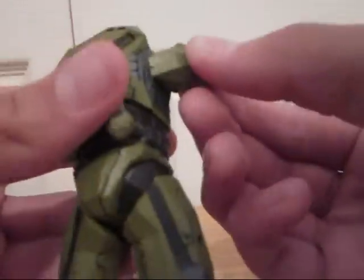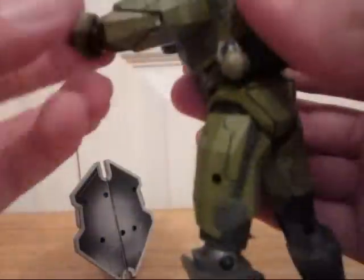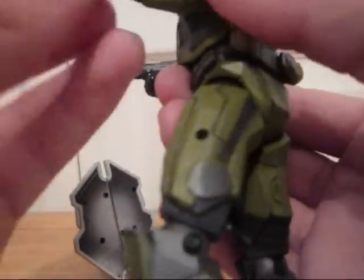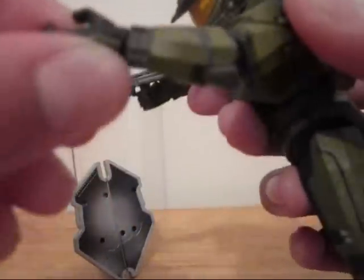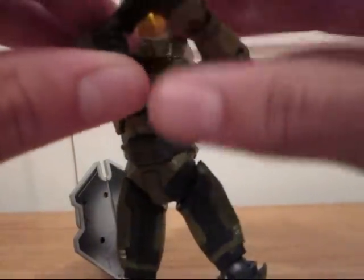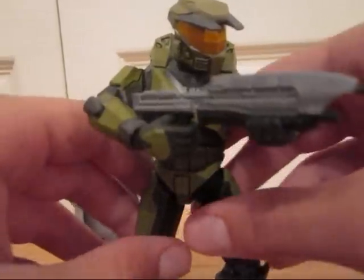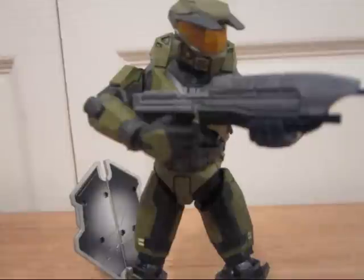The shoulder pads kind of prevent some movement, but you don't need to move his arm in that direction too much anyway. Same problem with the other arm — slightly limited on that movement. The elbow and forearm move pretty good. They make a really loud clicking noise. Wrist — same deal; he's still very mobile. His fingers are a little stiff, but that's okay because the assault rifle slides perfectly in and makes a perfect fit. You could definitely put him in an aiming position instead of just a relaxed position.